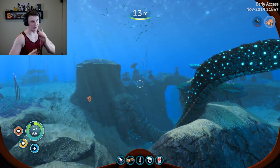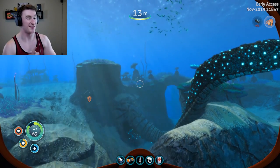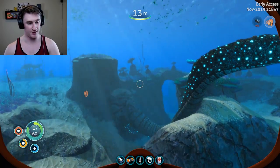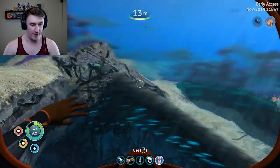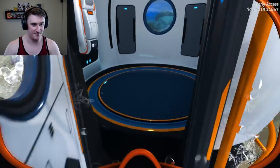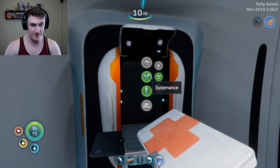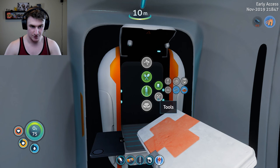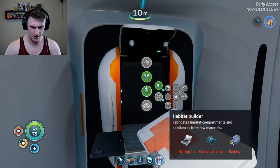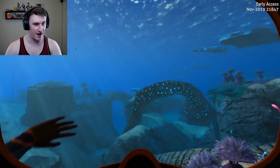Today — sea truck. We're getting it. I was reviewing the game footage for episode two and the sea truck is definitely somewhere. I need to make another battery because I'm low. I do have the habitat builder now. I can pull the battery out of it — life hacks!